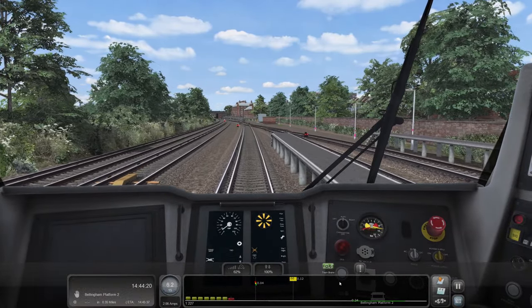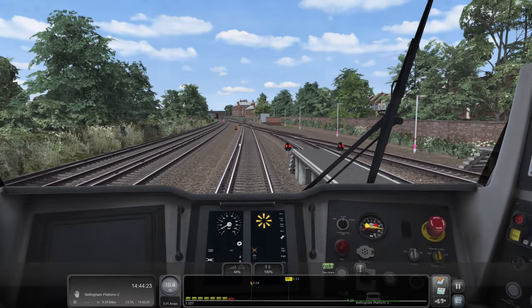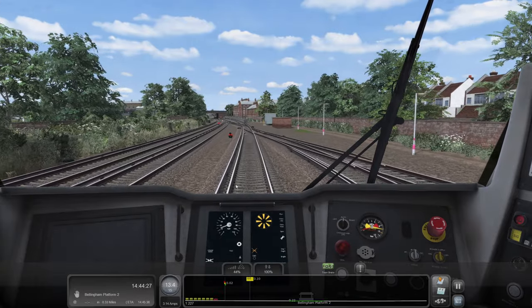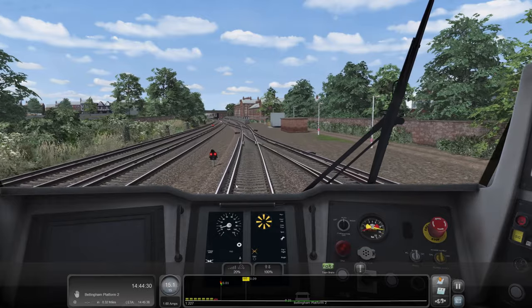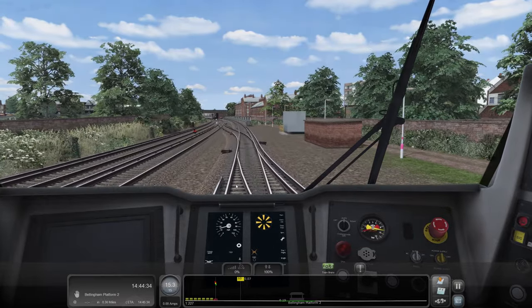I'm by no means an expert on this. The signal at danger is approved, but it is still showing two reds. It says approved. Are we just going for it? Is it not changing? Well, hopefully it won't just slam on.